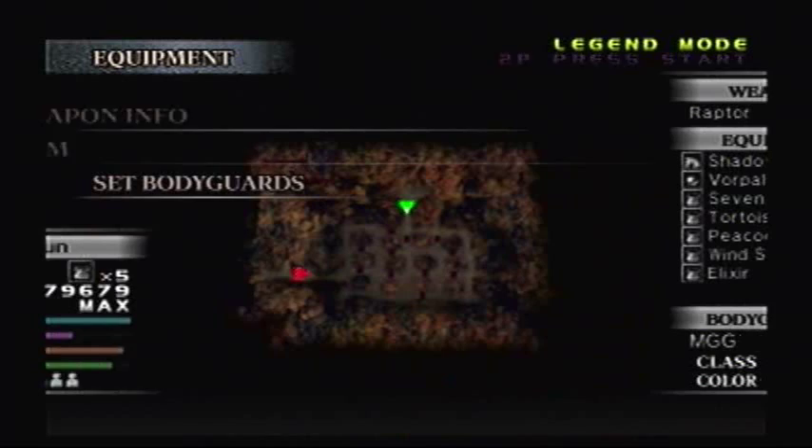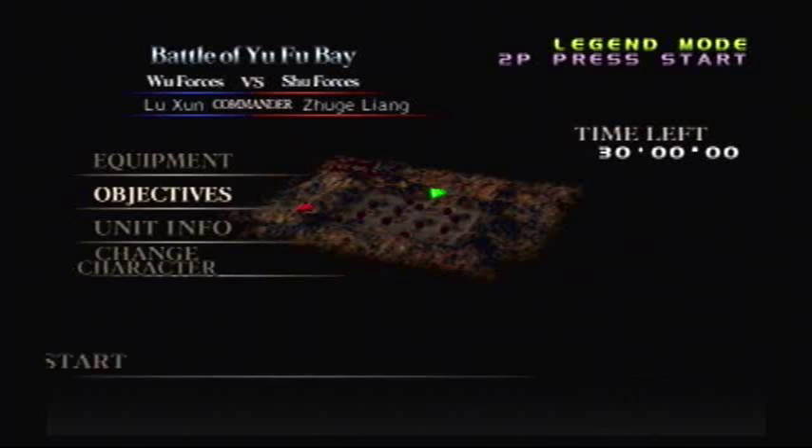Basically your objective is to defeat Zhuge Liang, and if you get slain, you lose. To get the weapon, you have to make sure you never get lost in the maze, and defeat any officer you come across.